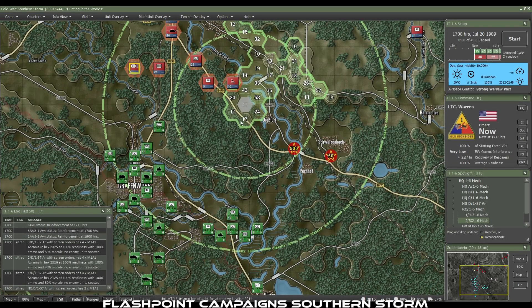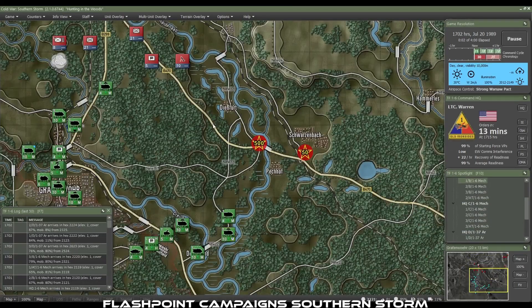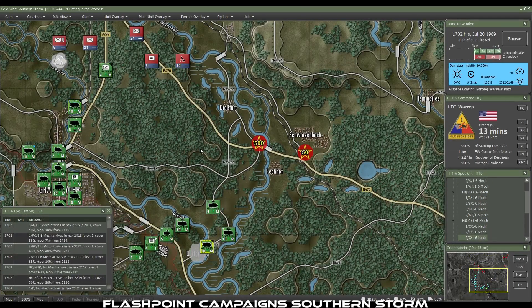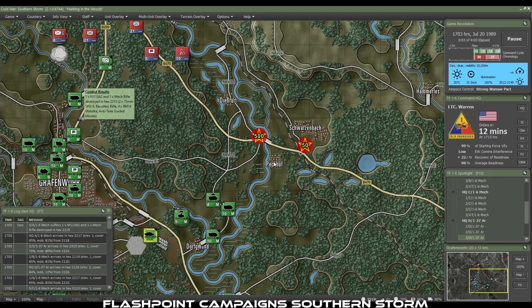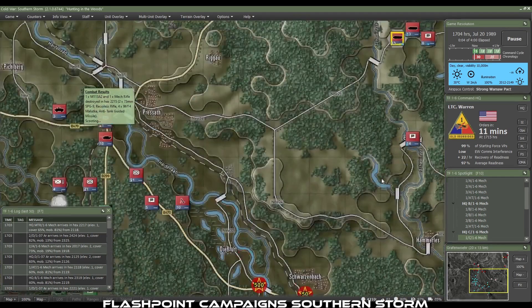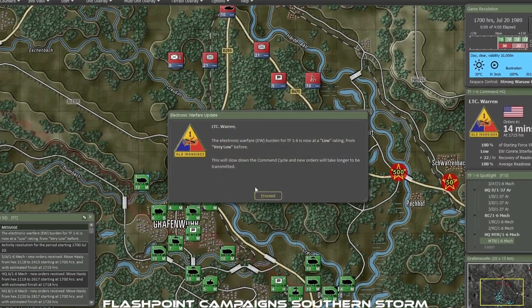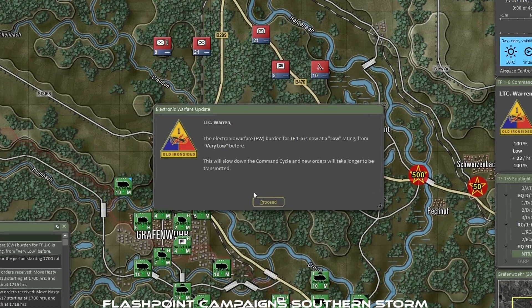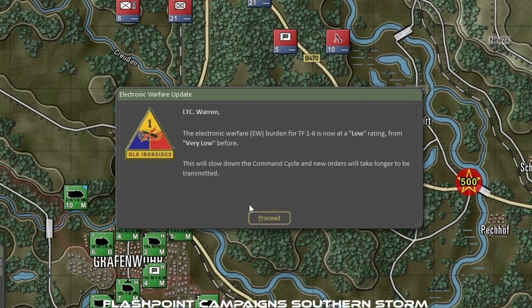The answers start with Flashpoint Campaign: Southern Storm, a unique war game focusing on the year 1989. It's played in a WEGO asynchronous real-time format — players give out orders, then the enemy gives out orders at a different time, and the action takes place in real time. The game also features electronic warfare, allowing players to adjust enemy timing between orders. It's played at a higher operational level, making it quite complex but super fun.